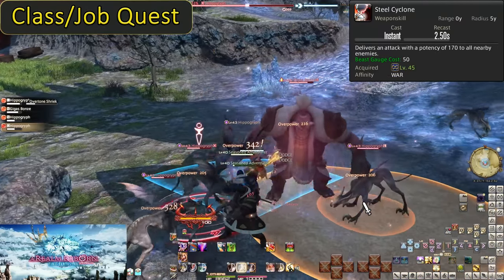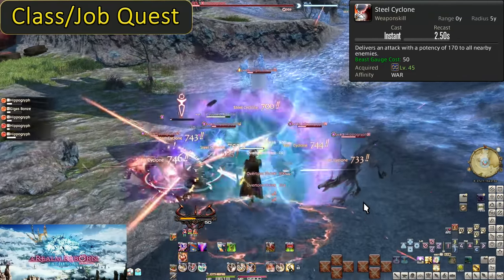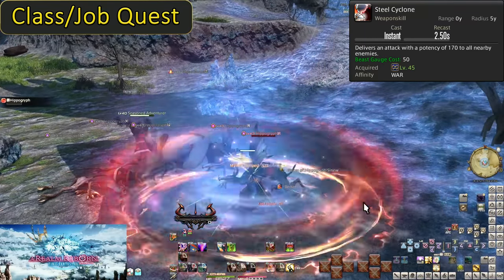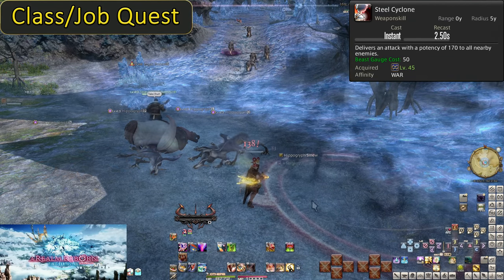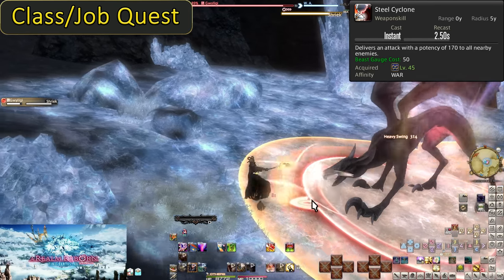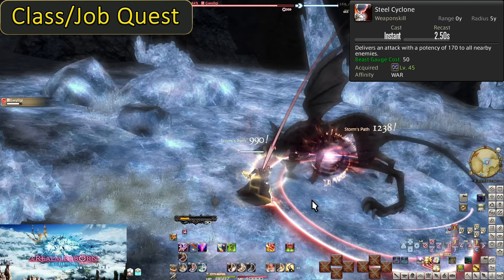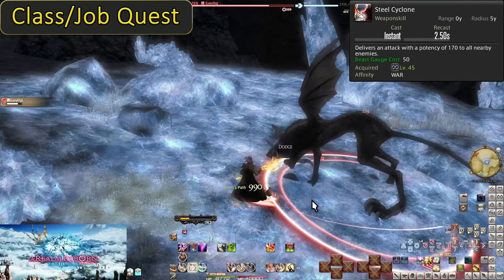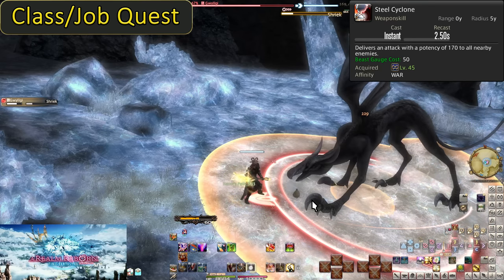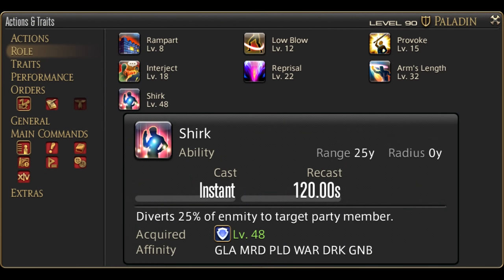Level 45, Steel Cyclone. This is the AoE version of Inner Beast, costing 50 gauge. It does another circle AoE around you, dealing 170 potency of damage to all enemies hit. However, Overpower and Mythril Tempest do not generate gauge — the only way to generate gauge will be single target combos and skills we get later. This encourages holding onto gauge instead of using it, which is something we don't even want to consider. Generally though, if you have 50 gauge in a trash pull, use Steel Cyclone to do some extra damage.